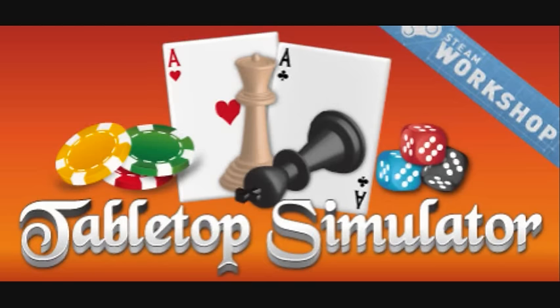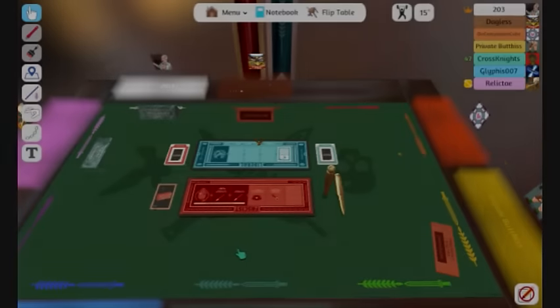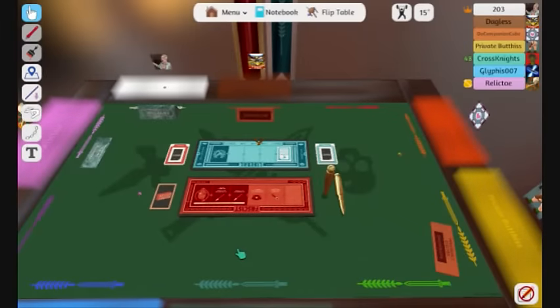We are playing a game called Secret Hitler. Secret Hitler is a game which can be played between five and seven people, where some of you are fascists, some of you are liberals, and one of you is Hitler. The way the fascists win is by enacting a bunch of fascist policies, or getting Hitler elected as chancellor. The liberals win by enacting five liberal policies, or killing Hitler, which can be done later in the game.